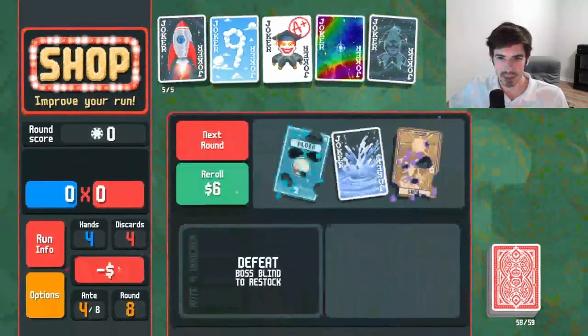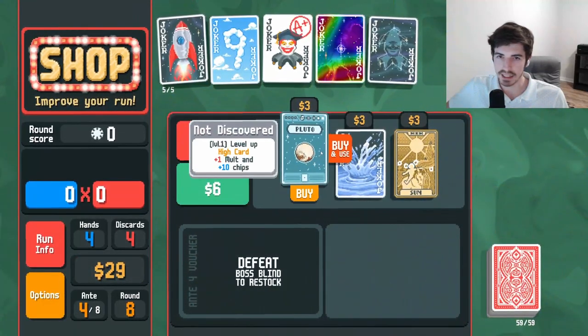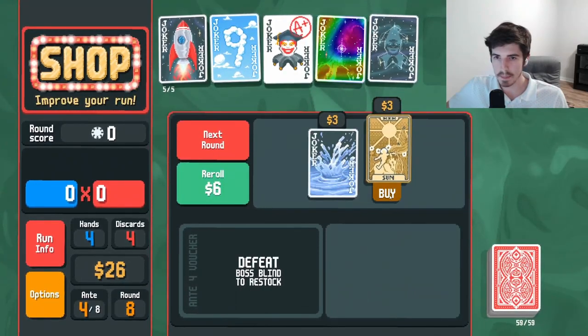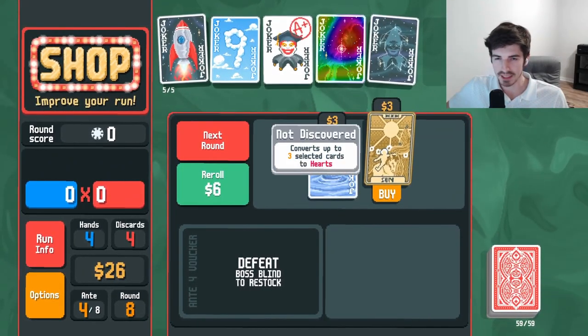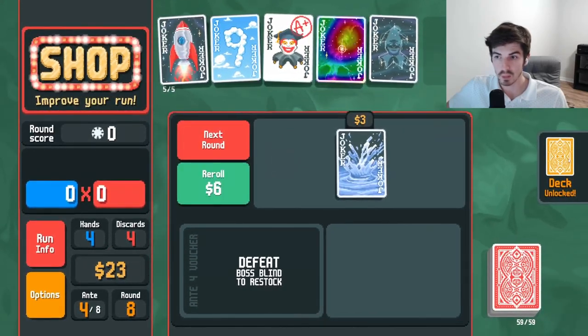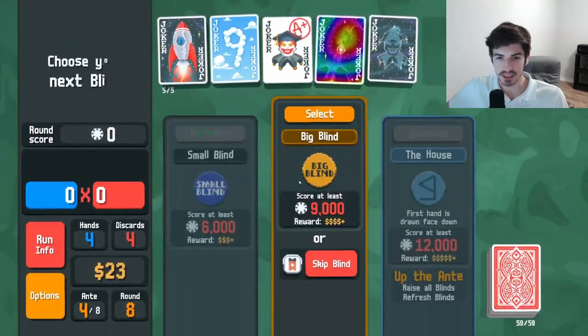Skip. Roll again — any planet card you gotta run. Pluto is a planet confirmed. I'll get this guy. I don't know what I did, but I unlocked a yellow deck.